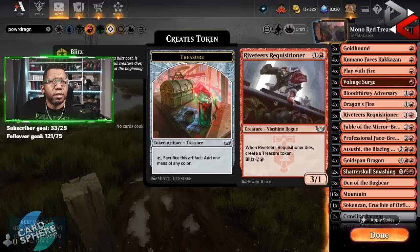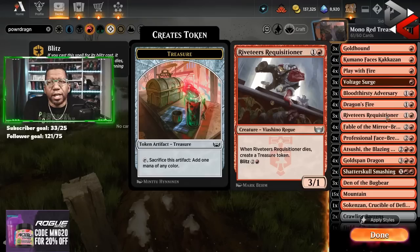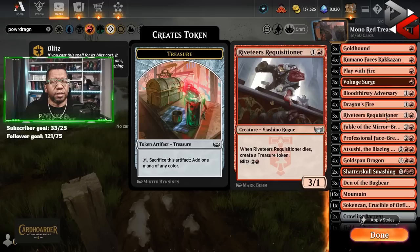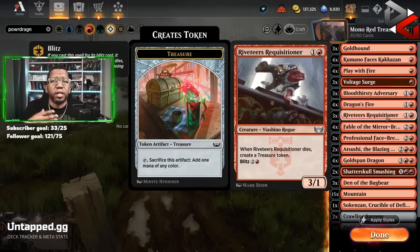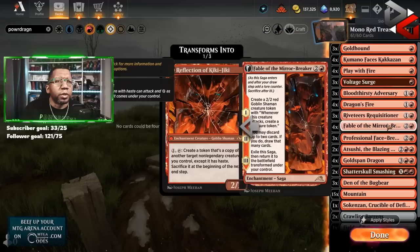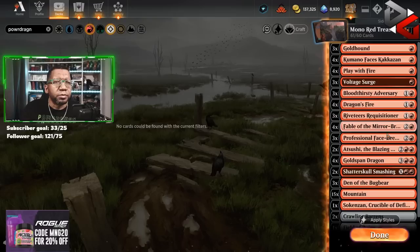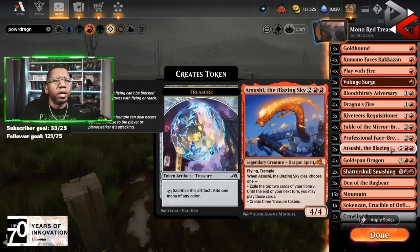We have four Dragon's Fire because it's instant speed and we do have some dragons. Three Riveteers Requisitioner — another one to try out because if it dies it creates treasure. It has Blitz which also lets it die to create treasure but gets us a card, so that kind of works to our advantage. I don't know how often we're going to want it to be a haster with Blitz late in the game, but it's going to be a non-zero number. Then we have four Fable of the Mirror Breaker — the card's doing everything we like in this deck. Even the discard and draw can help us smooth out our mana and find our dragons. Then three Professional Face Breakers — if we're going to have all the treasure, this can dig us deeper and help us find more answers.